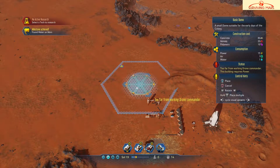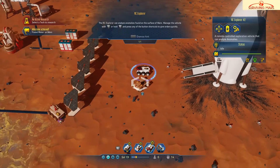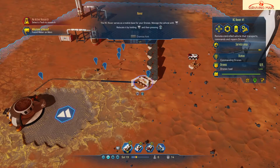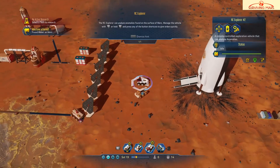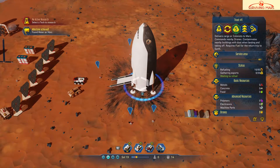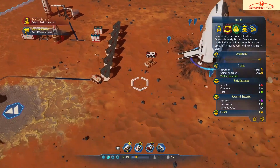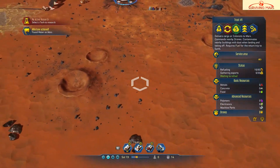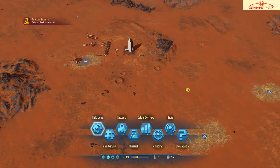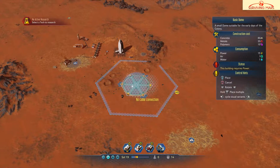I can't place it here because it's too far from the drone commander. Is this the drone commander? Oh, this is the drone commander. I have to build this close to it. This area right here — I guess I am building it down here. Basic dome, no cable connection, but I can build it here.